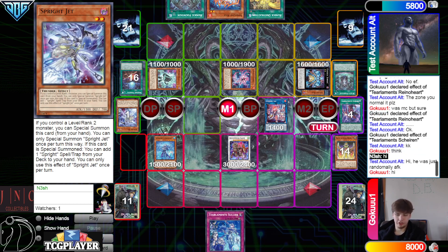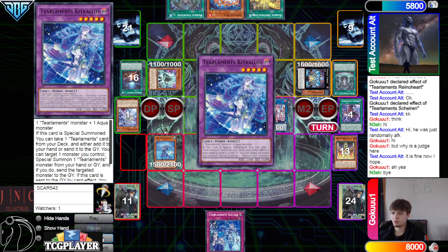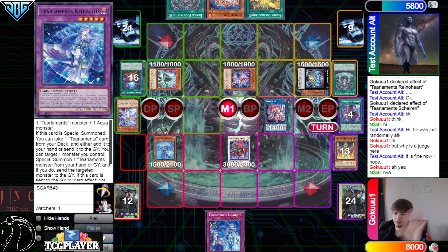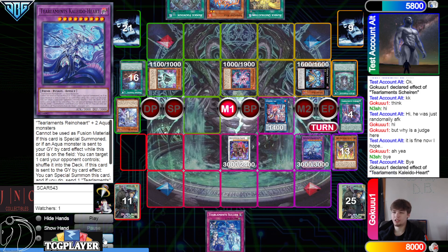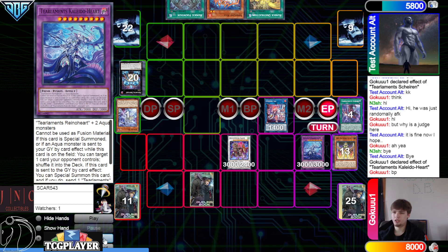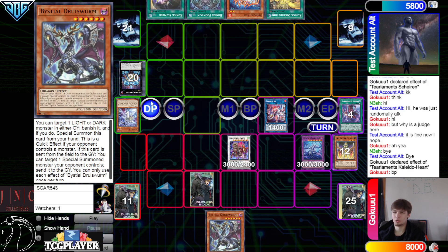Nash — they never canceled the judge call. Hi Nash! He was randomly AFK. Why was the judge here? It's fine now I hope. Bye Nash. So they're gonna go ahead, put back, bring out Kaleido Heart, Kaleido Heart Effect, spin back Fountain, go Battle Phase, beat over everything, set Solik, end phase — Magma, grab back Druus Worm, pass.